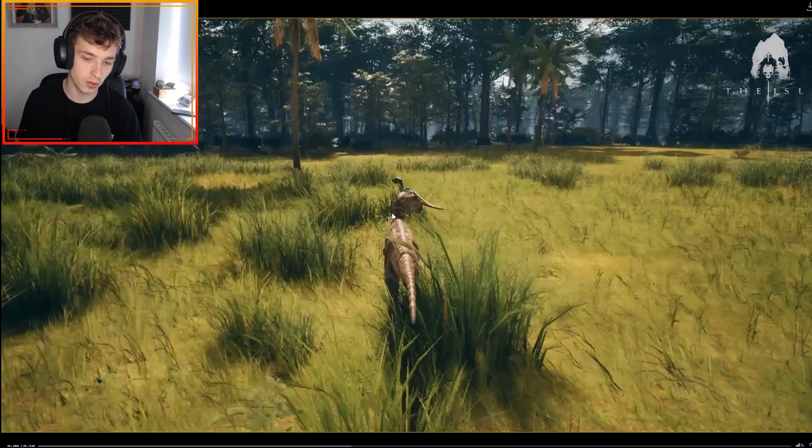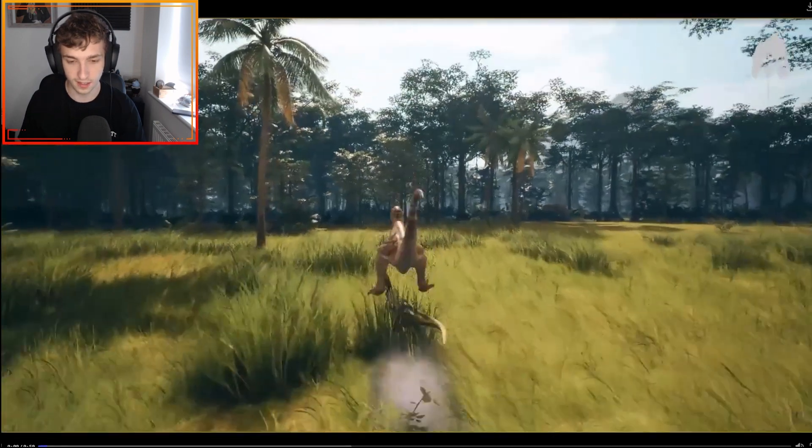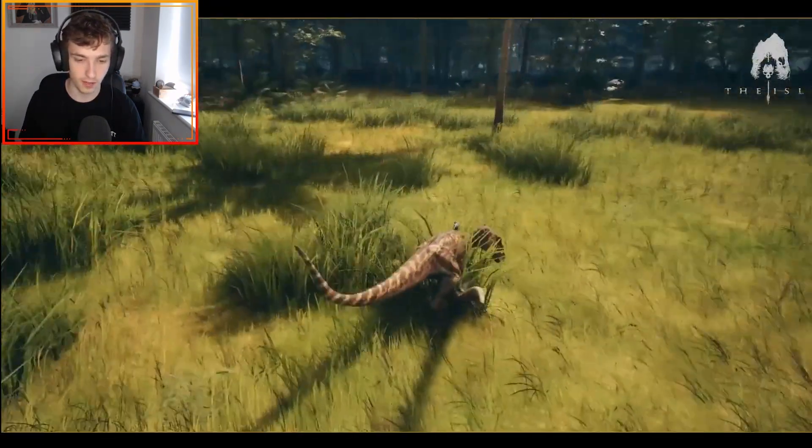Firstly, we see what looks like an AI Dryo and a player Utah, and it looks like they attack the Dryo and kill it.